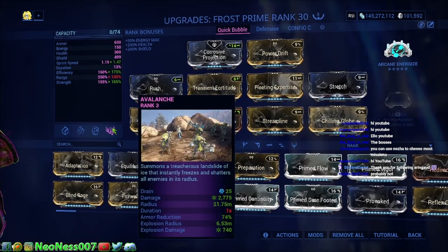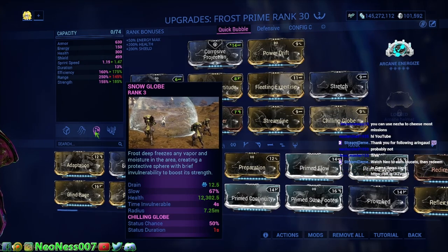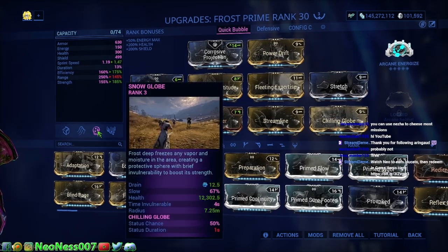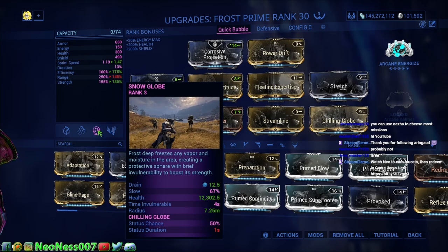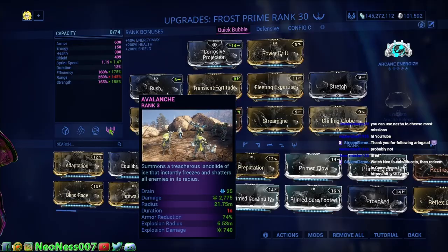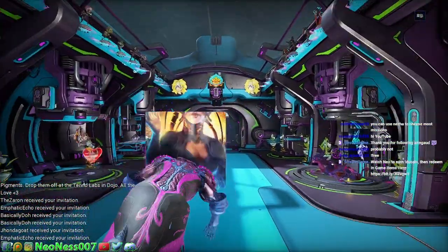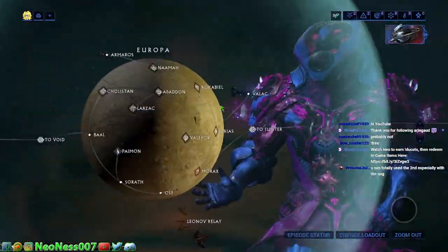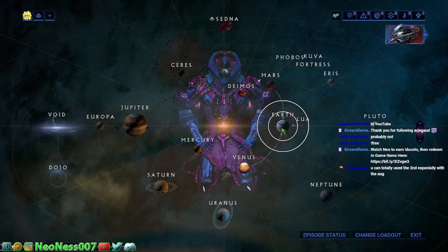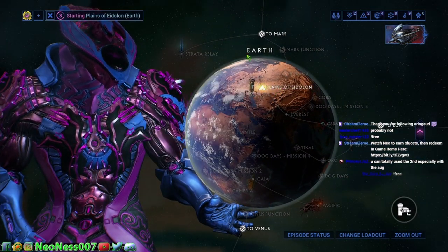His avalanche is kind of good too. When you guys are in the bubble protecting nodes, defense targets, whatever it is you might be doing, the bubble is really, really helpful — it keeps you safe, it keeps everything safe. Then the avalanche — use that to blow up all the enemies outside of it. It is highly recommended, and this is part of the cheese for getting through the star chart when you're new: put the game on public. That's how you cheese it — just put the game on public and help other people get through the game.